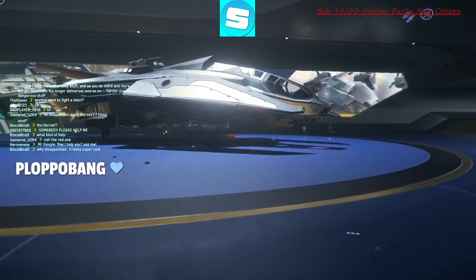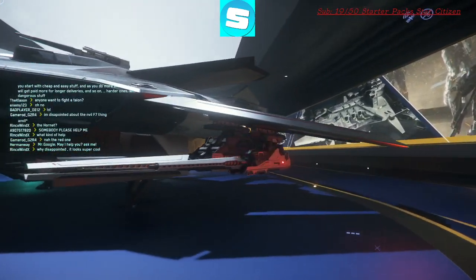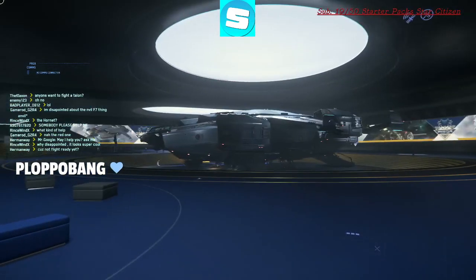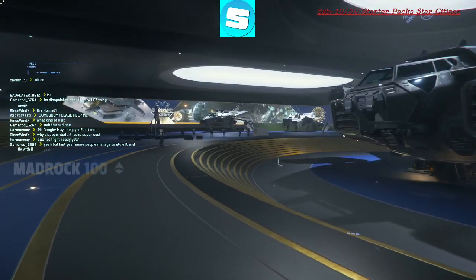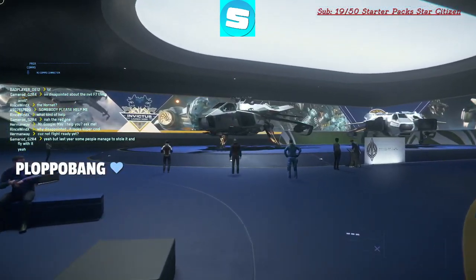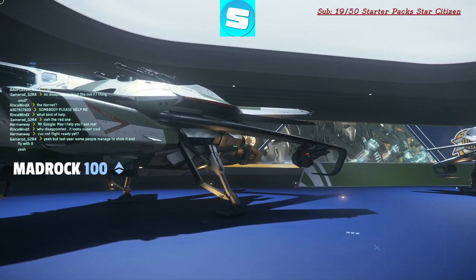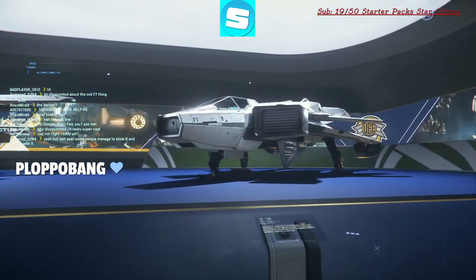The Anvil F8 Lightning. Okay, that looks really cool. Holy shit. Are those rail guns or just plasma? Damn, they're cool. They don't really have that much to show here. I'm surprised at this expo that there isn't much more ships to actually show off. F7 Hornet — is it like two of them? There we go.